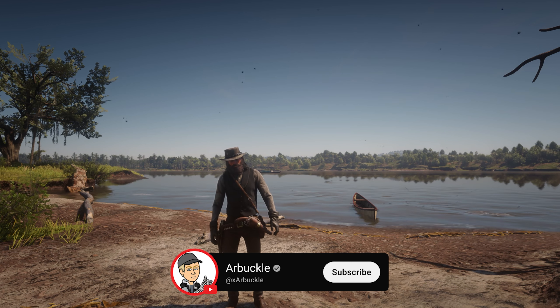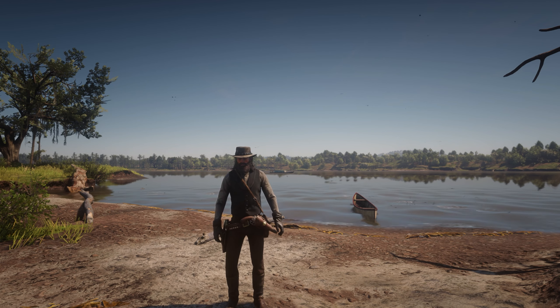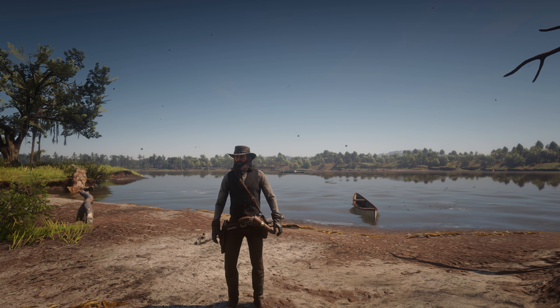Hey everybody! Today we're going to show you the fastest way to complete the Herbalist 3 challenge here in Red Dead Redemption 2, which is to craft seven items using sage as an ingredient. So let's jump into it.